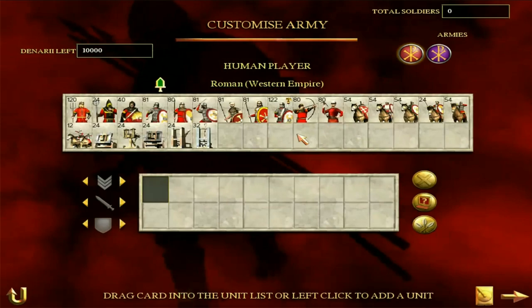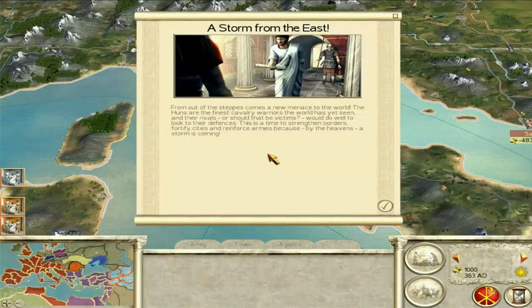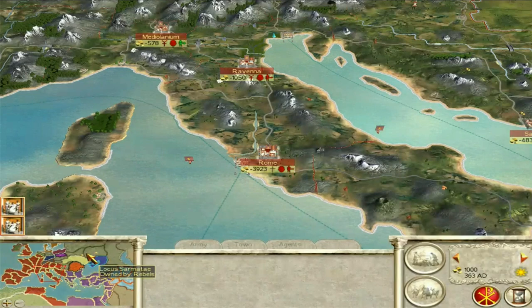I want to get straight into the actual campaign, talking about the difficulties of the Western Roman Empire and how to solve them. Here we are at the campaign map. I do these faction guides with Fog of War off just for demonstration purposes — I don't actually play that way. We start off with a message: 'A storm from the east.' The Huns and Vandals are horde factions in the north of Europe and might cause trouble, but trust me, there are bigger concerns closer to home at the beginning of the campaign.